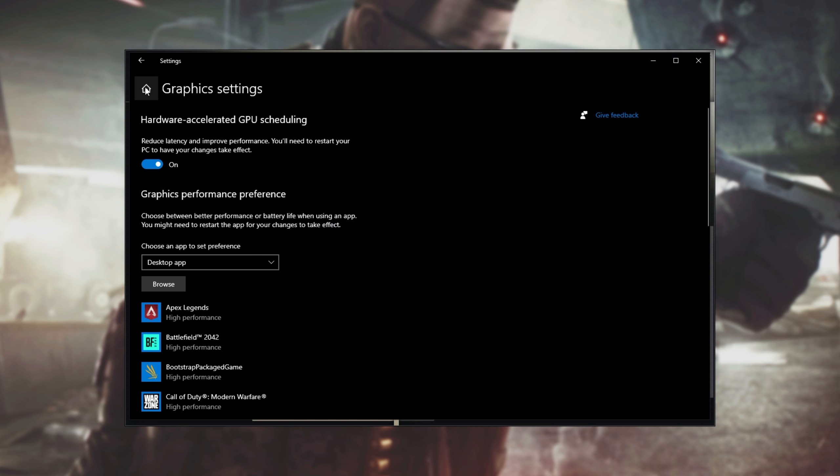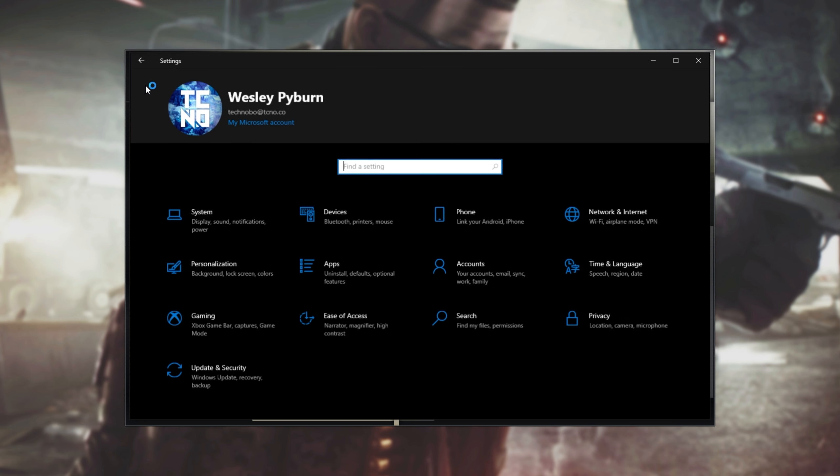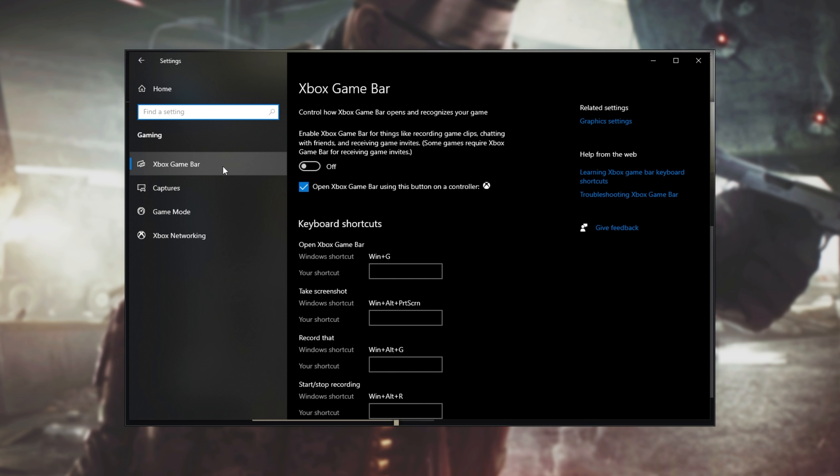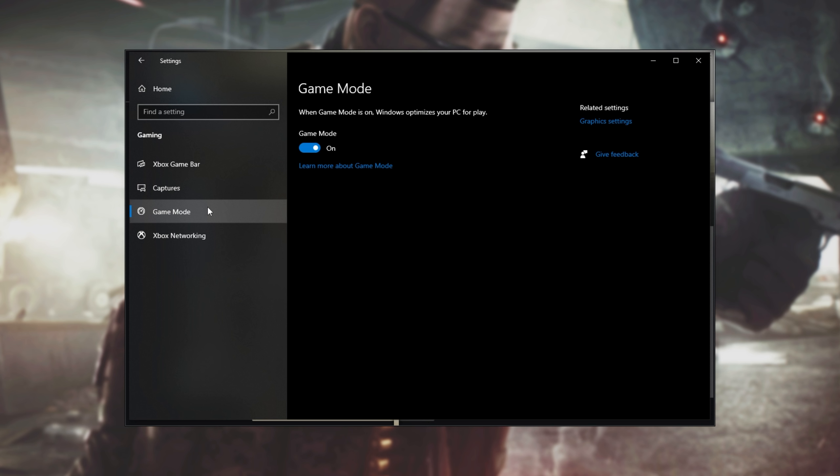Click the home button in the top right next to the title and head into the gaming section, then the Xbox game bar tab. Make sure to turn this off unless you specifically use Xbox game bar features. Head down to game mode on the left and turn this on for better FPS.